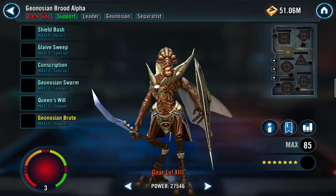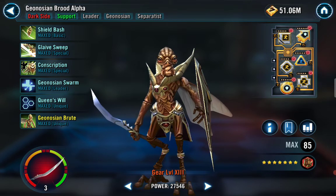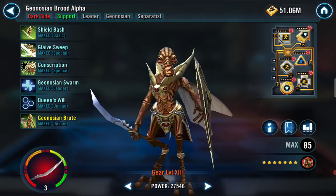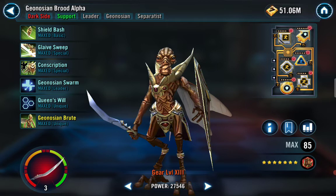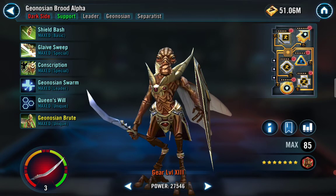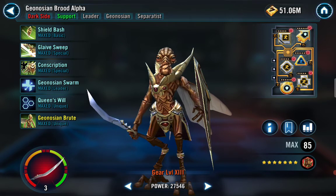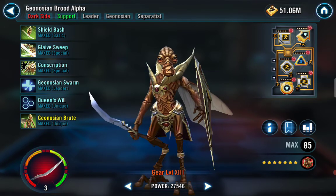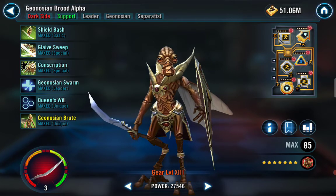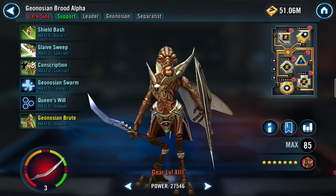Make sure you are modding your Brood Alpha correctly — you do not want to get soloed by Vader. Let me know in the comments: do you try to solo a Geo squad when your Vader is slower than Brood Alpha? Are you able to do it? If you've tried to solo a Geo squad and it went wrong because of what I'm talking about, please comment below. Everyone has Geos and I've seen a lot of Brood Alphas modded incorrectly.